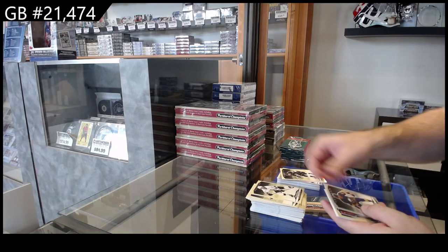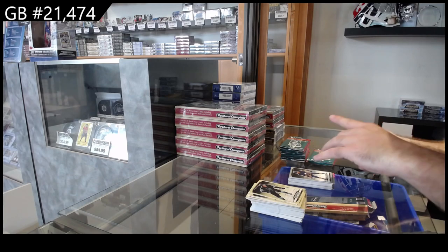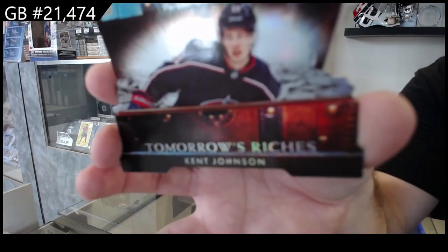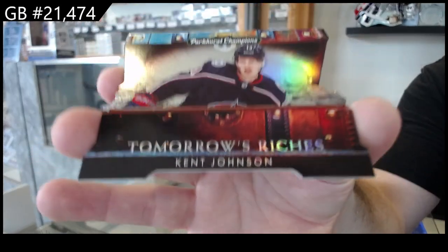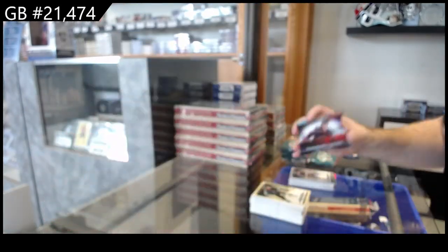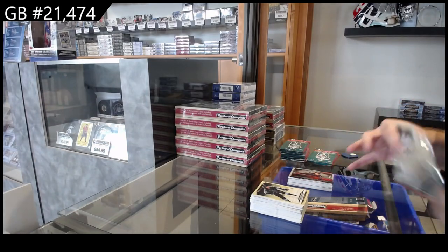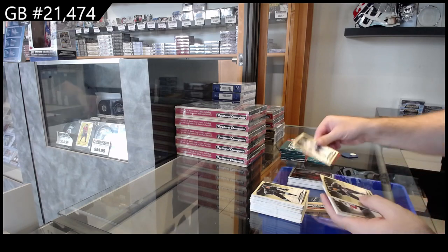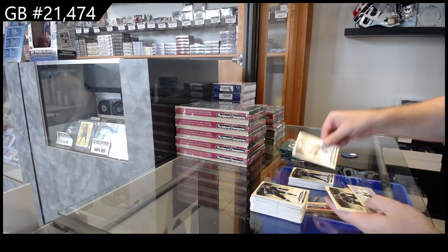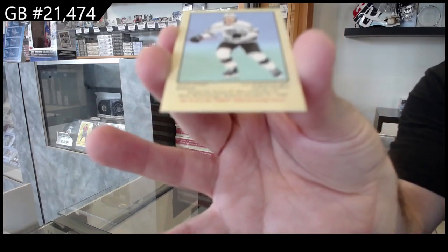Rookie of Fajmo for LA, cousin silver for Buffalo, and we've got a Tomorrow's Riches of Kent Johnson for the Jackets. I feel like this will be a very select crowd of collectors, but there will be some really good cards coming out of this. Shalgrin for the Leafs rookie, Kovacevic for the Jets, silver of Kuznetov for the Caps, and a mini of Dursey for LA.